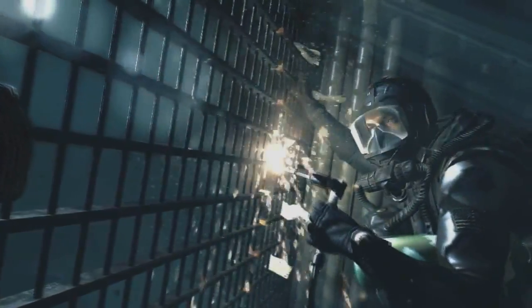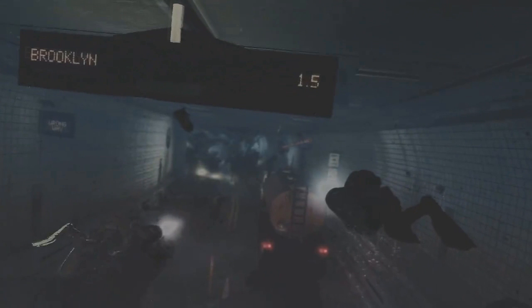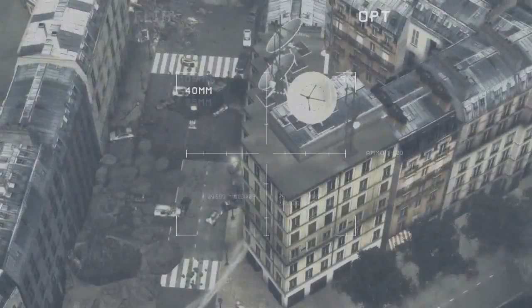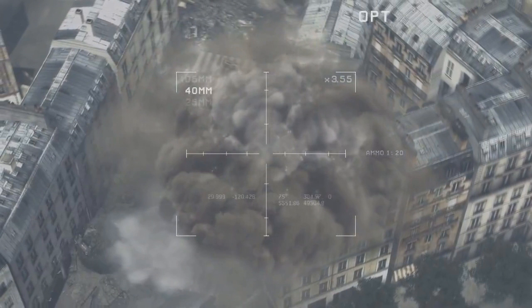We got a guy underwater — a US soldier — messing with a gate of some sort, trying to get it open. Right here it tells us that it's actually Brooklyn, that part of Brooklyn at least is actually underwater, so that sounds fun. Just a few frames after that, we see that the AC-130 is back. Always love those missions in all the Modern Warfare games — always a lot of fun.